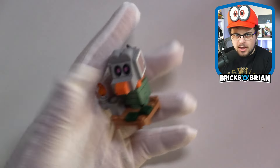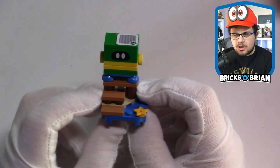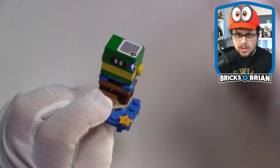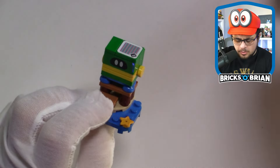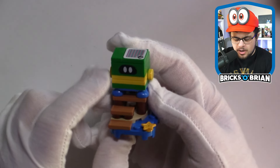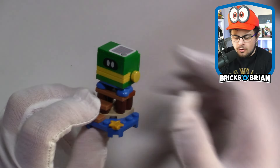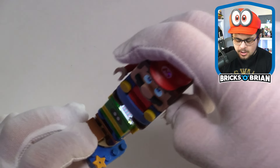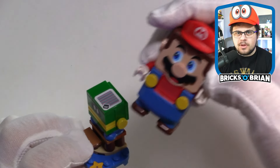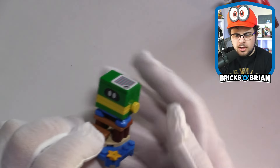This is the Coin Coffer, a very tricky enemy from the Mario series that coughs up a bunch of coins. Originally debuting in Mario 64 and also appearing in Mario Odyssey in the Wooded Kingdom. There's a printed tile here and a sticker pre-applied on top, but it combines two plates together to really highlight the sense of the mouth. When you take Mario on top, you get a bunch of coins — more than you'd normally get for defeating a standard enemy.